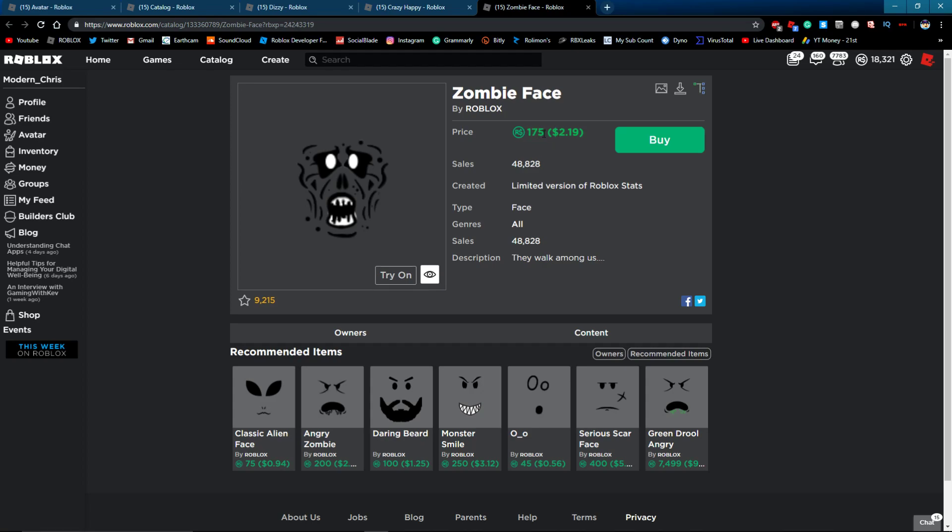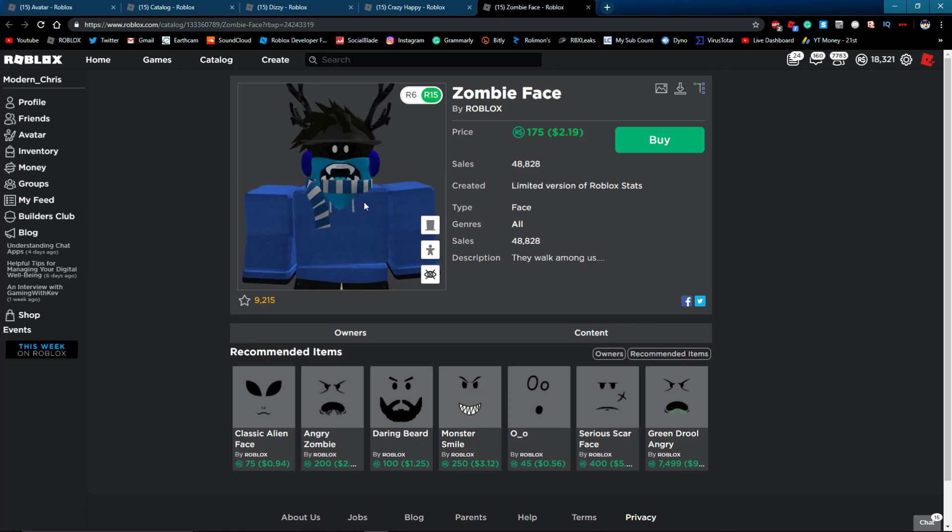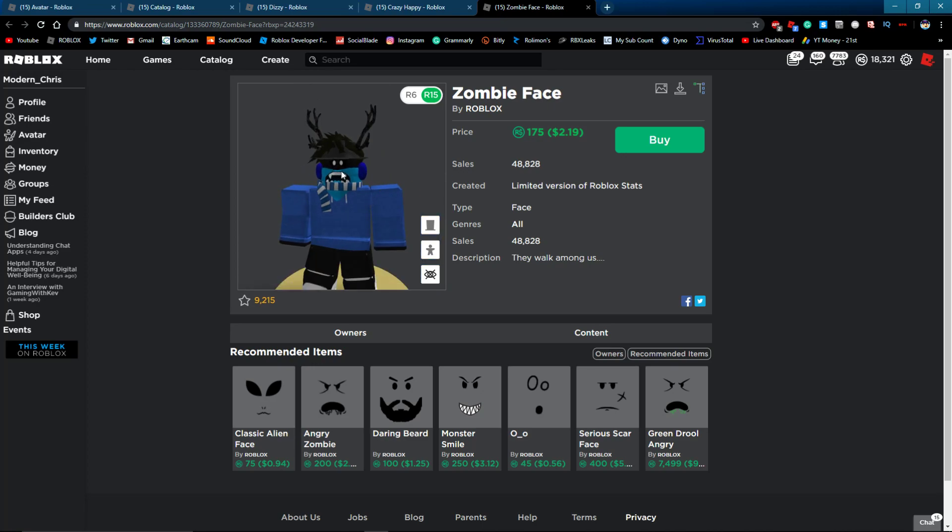Now this is the Zombie face — this works the best by far. It is 175 Robux so it's a little expensive, but when you try it on you'll see it really does work pretty well. They're just white eyes and it looks pretty awesome. That's how you get white eyes on Roblox.